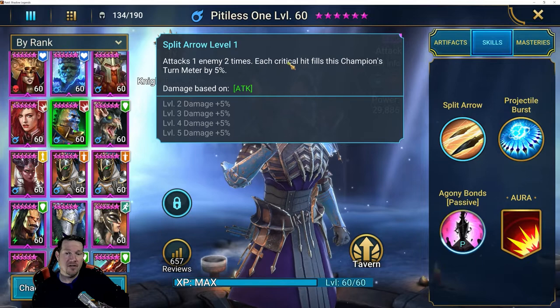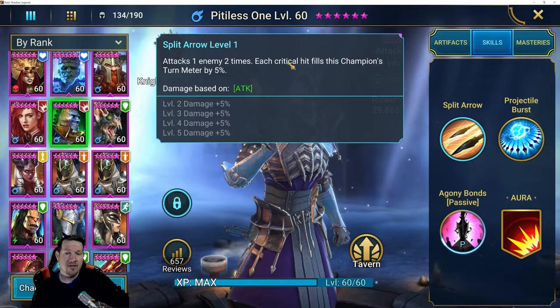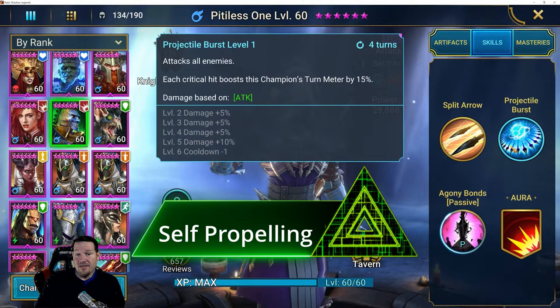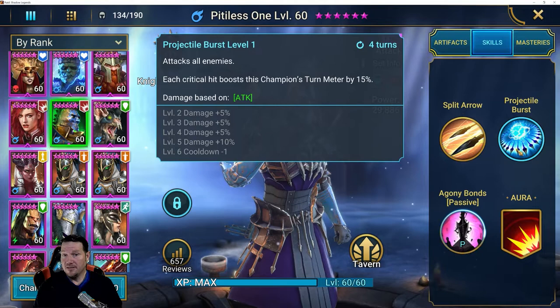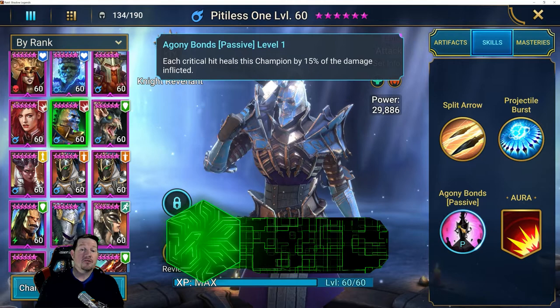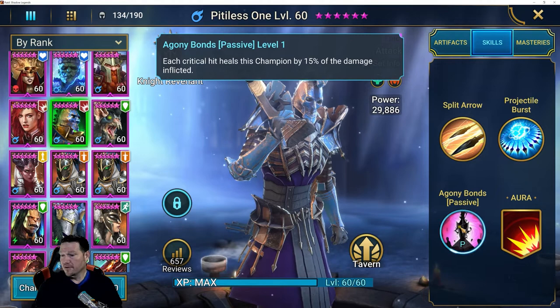His kit is so simple. His A1 attacks an enemy two times. Each critical hit fills his turn meter by 5%. His A2 attacks all enemies, and each critical hit boosts his turn meter by 15%. Obviously if he's critting, he's increasing his turn meter constantly, and that's his only two moves — one AoE and one two-hitter. Each critical hit also heals him for 15% of the damage inflicted. That's pretty cool — it's like half of a lifesteal set as long as he's critting.